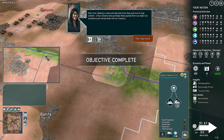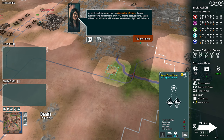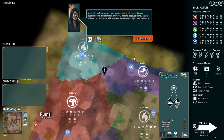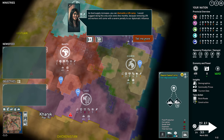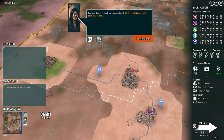Over time, Basenji cities will demand more than just food to stay content. Urban citizens who purchase these goods from our state-run producers — as food supply increases, you can dismantle a UN camp. I would suggest doing this only once every few months, because removing UN aid workers will come with a severe penalty. For now, though, I think we can weather it. Click on a UN camp and dismantle it now.